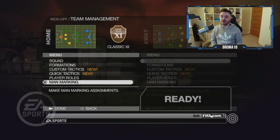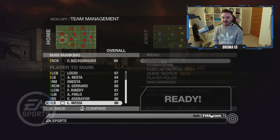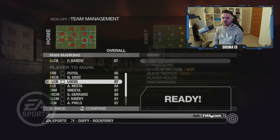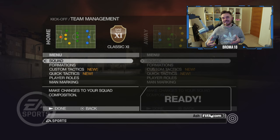Finally, there's man marking, and I have no idea why this was removed - I suspect it's to do with the switch to the Frostbite engine. You can, in each individual game, set someone to man-mark someone else. So here we can get Beckenbauer to man-mark Lionel Messi, nice and easy. If you want an ultra man-to-man system like a Bielsa-style system, you can go through all your players and man up everyone - absolutely brilliant, and something you just can't do in FIFA 23.